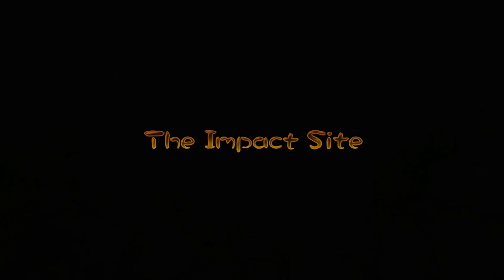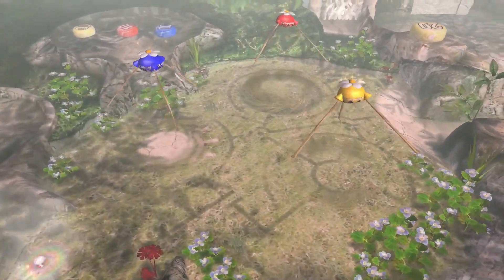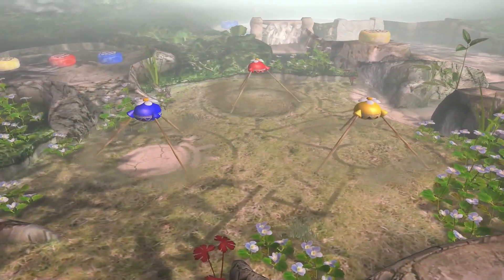Getting into it, the first thing we want to do is just withdraw all 40 blues and 10 yellows. We don't want any more than that because we need room for the 50 blues later on the field. So don't withdraw any more than 10 yellows.